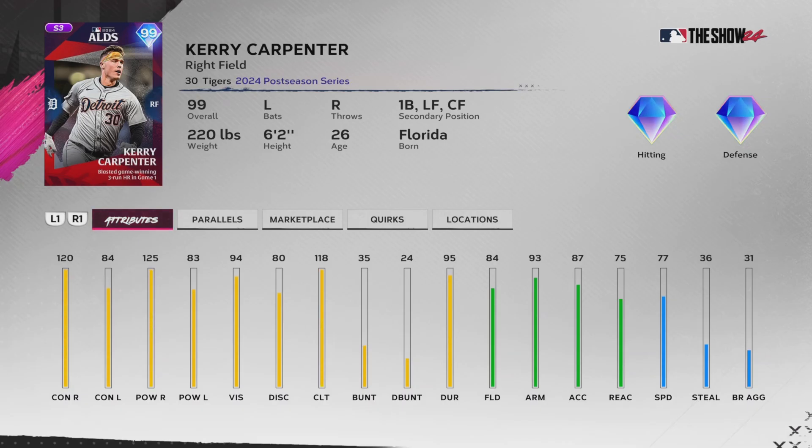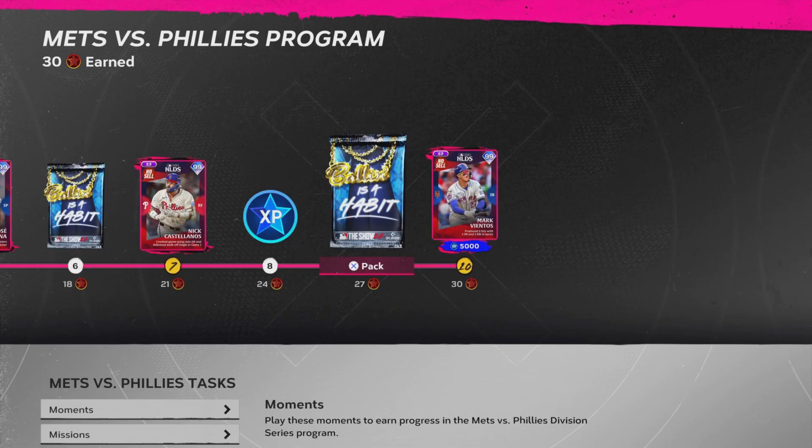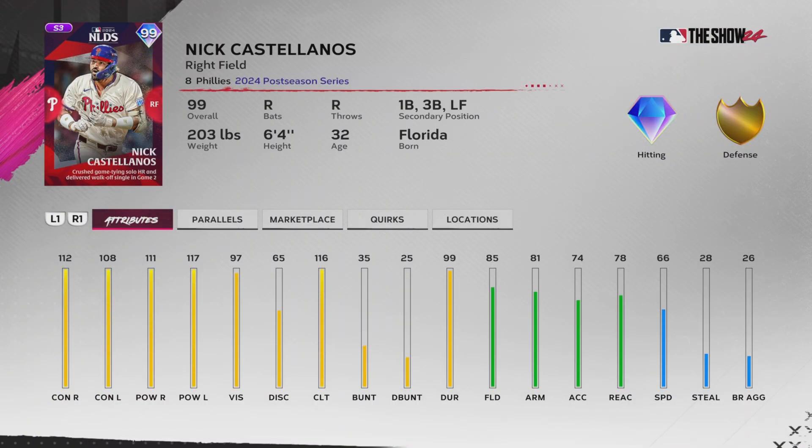We got 99 Kerry Carpenter - pretty much the opposite of Lane Thomas, good against righties, pretty bad against lefties, probably primarily used for right-handed pitchers. Next we got Mets-Phillies - 99 Mark Vientos has been absolutely insane for the Mets this postseason. Great against lefties, 100/112 against righties, max clutch, good fielding - going to be our go-to third baseman. And 99 Nick Castellanos - pretty much a good all-around card with 85 fielding, so he'll be a gold fielder in left.